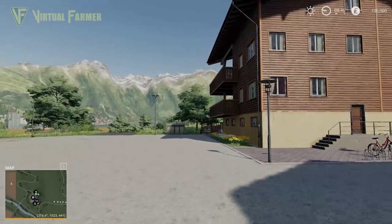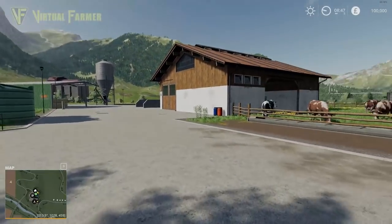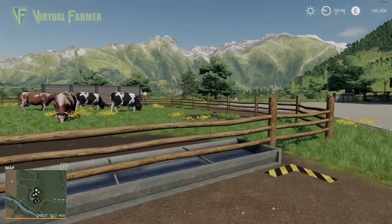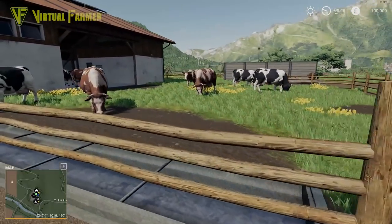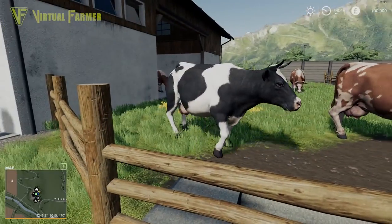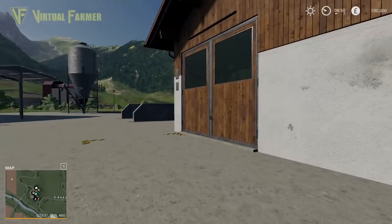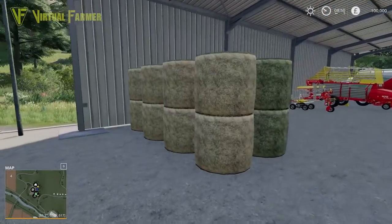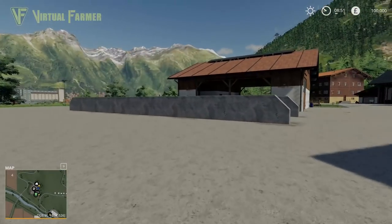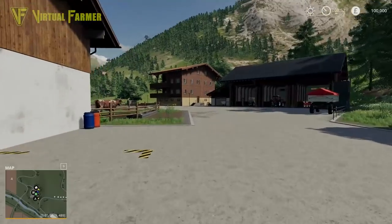Here is our starting point — the main farm. You start with a fair amount of equipment, and we'll go through that before the end of this video. You also start with cows — there's a new cow shed that comes with this map. The cows look really good; the textures may have been improved. The yard is nicely featured with lots of bales, equipment for grass work, a nice silo, and a silage bunker.